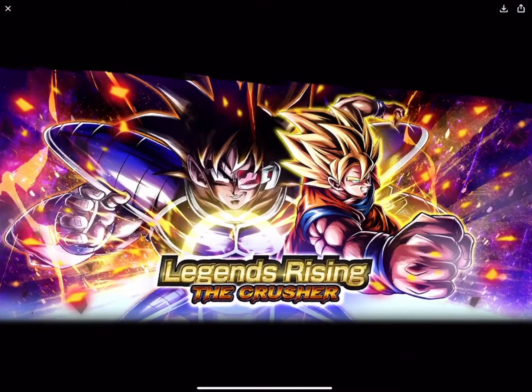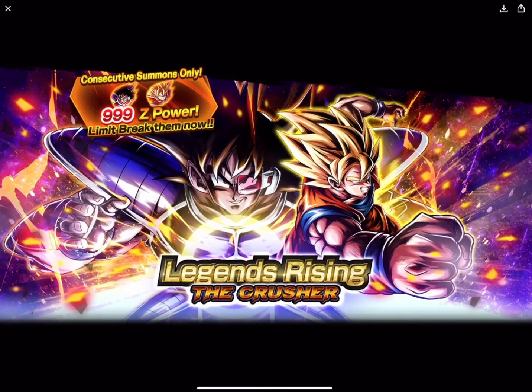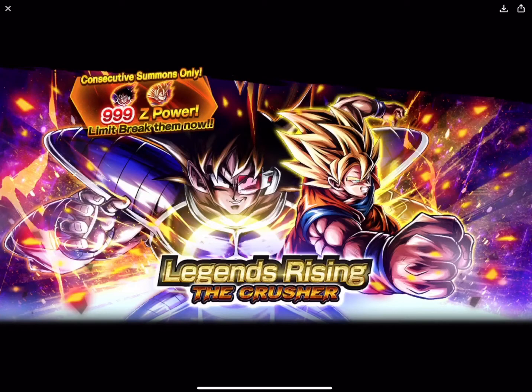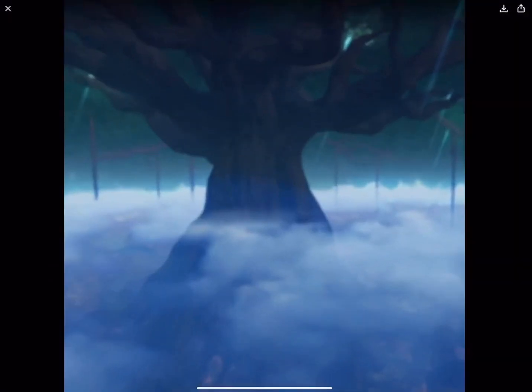Legends Rising: The Crusher — this is obviously going to be the banner. This will appear in the top left corner when you're in the home menu. When you go to the summon area, this is what it's going to look like — 999 Z Power, so that's good.